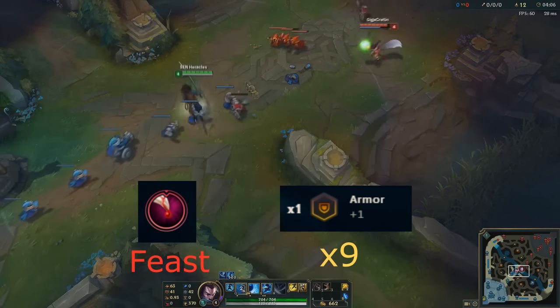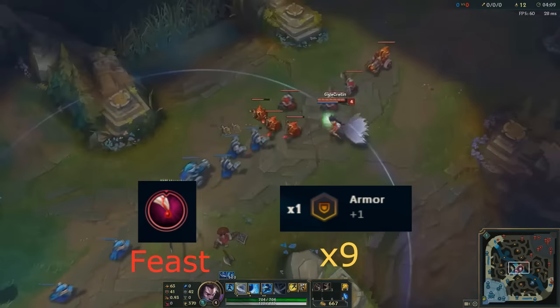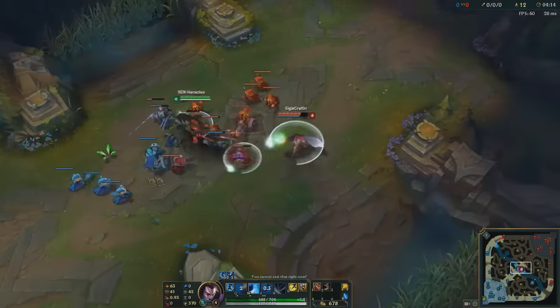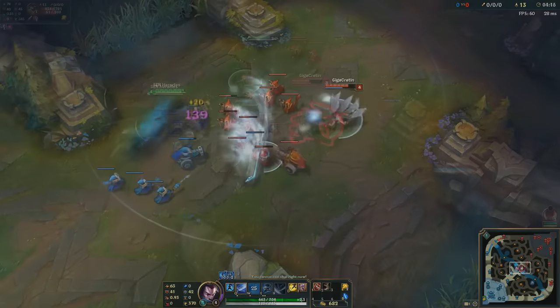Diving right in. Take 9 armor seals and Feast to shrug off his E and Q poke. Try not to trade with Yasuo when he has a shield up — he will not win the trade, especially while he has Windwall. Instead, try to auto-attack his shield down safely prior to a trade.